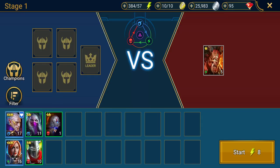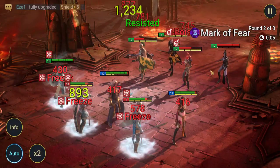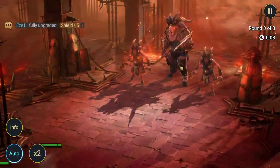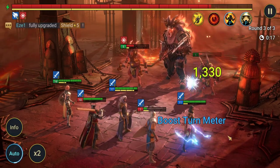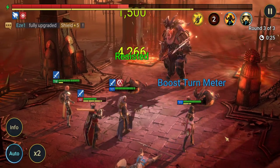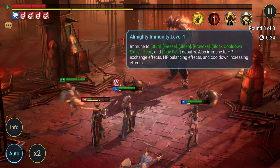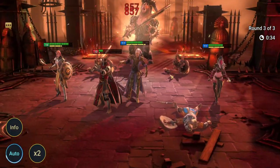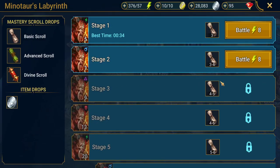The other way is dungeons — specifically Minotaur's Labyrinth. From this dungeon we get scrolls. Same format as before: three rounds, first two are trash packs, then the boss and two minions on the third round. One person from your team gets three white scrolls. There are different levels: white scrolls, green scrolls, and red scrolls — and these are used for your champion's masteries.